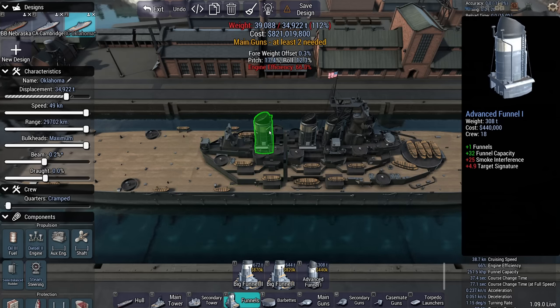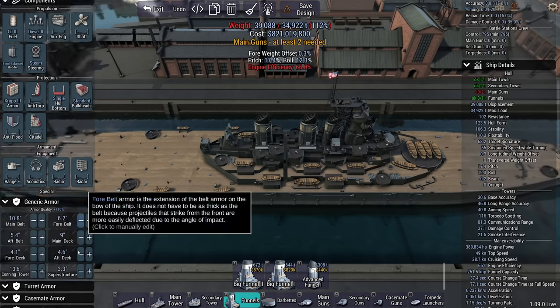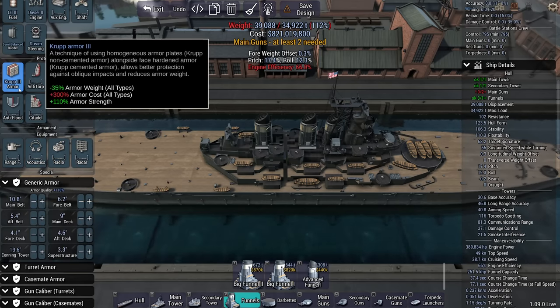Smoke interference now works differently — it's no longer a permanent factor but takes wind direction into account. If the wind is at a favorable angle, smoke interference won't hurt your accuracy much. This makes jockeying for position more interesting, as you can offensively use your own smoke to worsen enemy accuracy. Destroyers can lay smoke screens: place them well and you help your fleet; place them wrong and you might help the enemy instead.